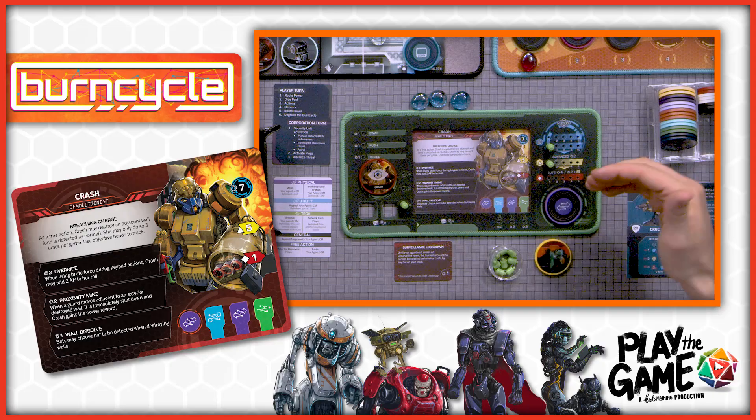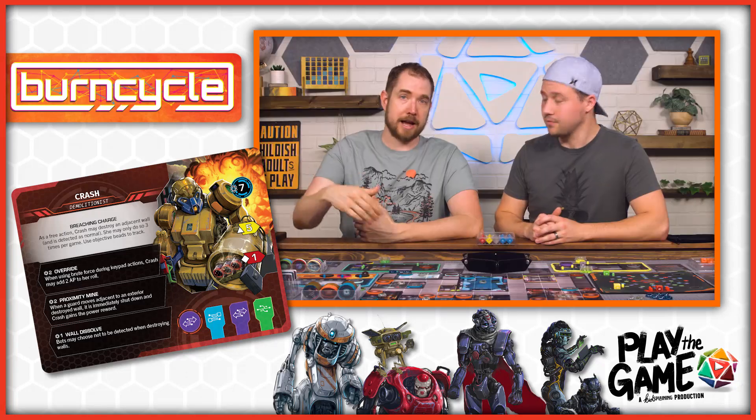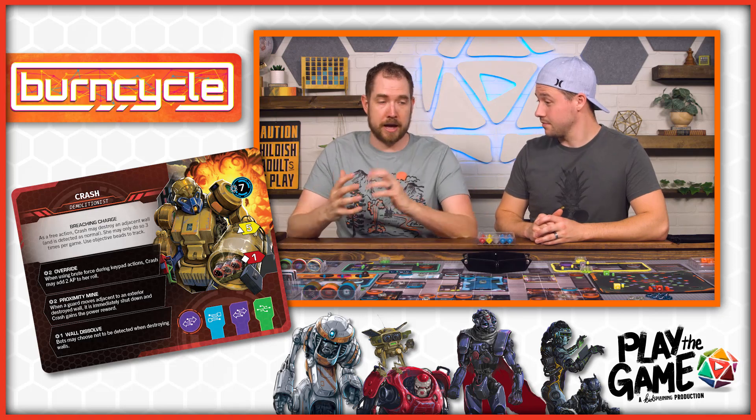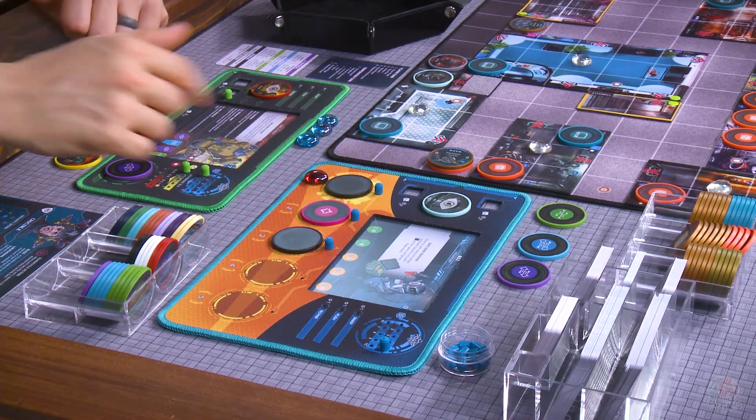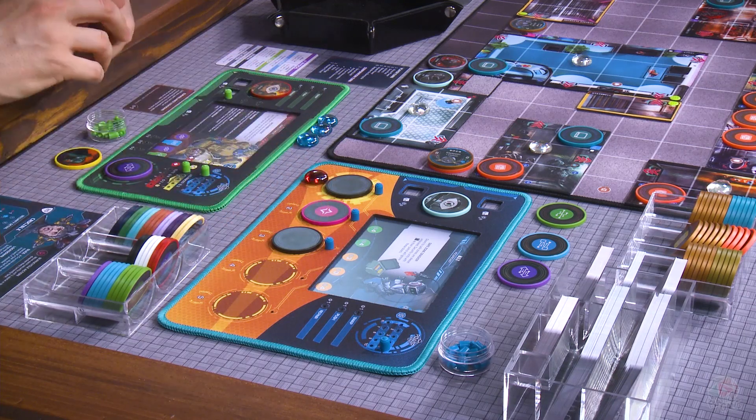We started off with 10 power. I gave myself an advanced die and a secondary chip to use. Daniel also got an advanced die, upgraded his wall dissolve ability so that if he blows through a wall he can choose not to be noticed by guards. We also combined our power and one of Bit's power to unlock a third action on the burn cycle, which is going to be very helpful as we move.